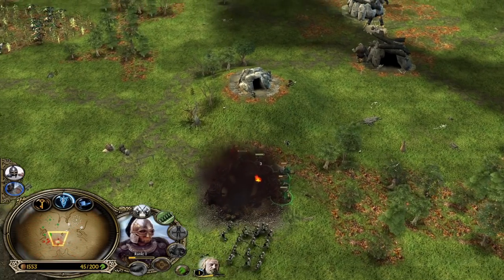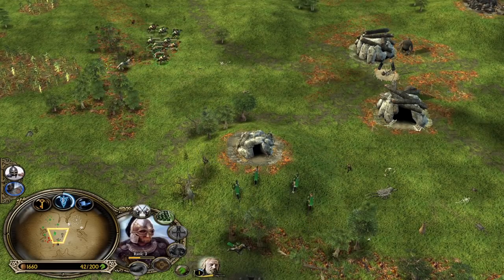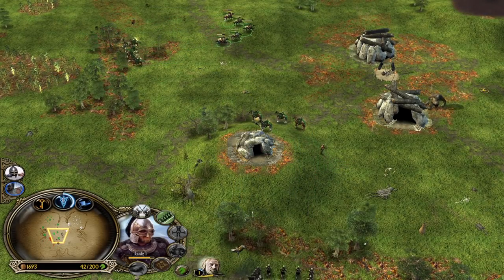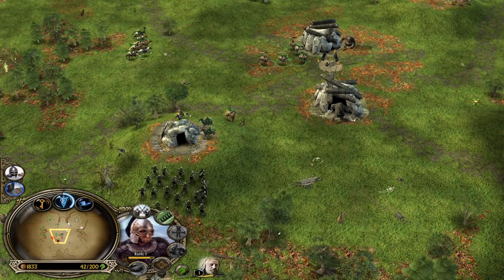The push was actually okay because we were able to destroy the Uruk Pit — that's huge. The Uruk Pit is the most important structure in the Isengard castle, just as the Troll Cage is for the Mordor castle.